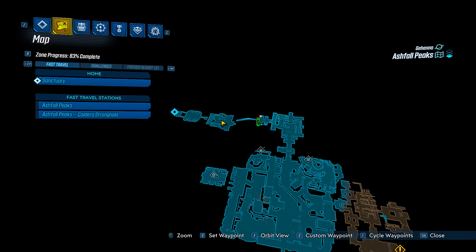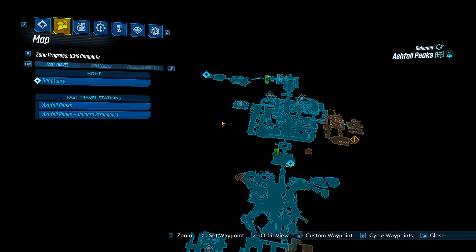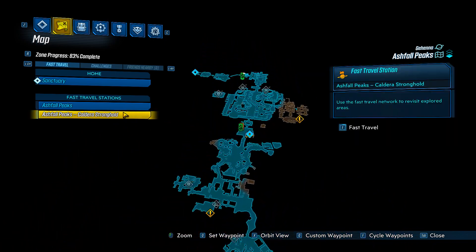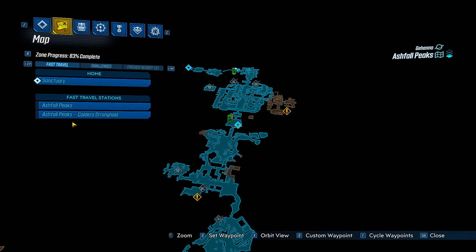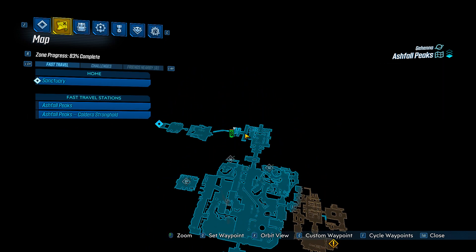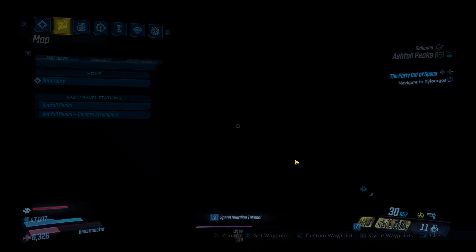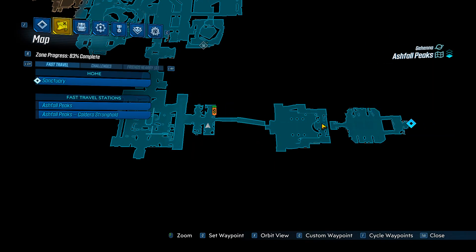We are in Ashfall Peaks right now on the planet Gehenna, basically at the very end of the zone. If you fast travel to Caldera Stronghold, all you need to do is head a little bit south and you'll be basically right where I am now, by the two vending machines.